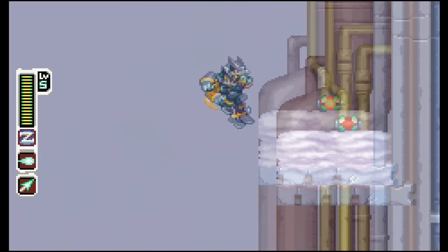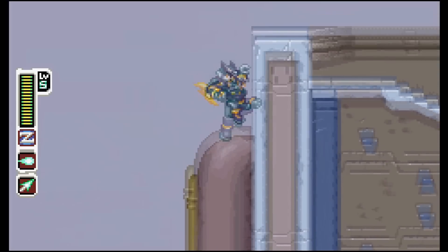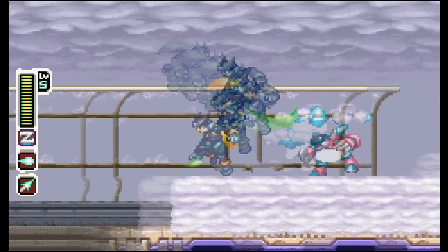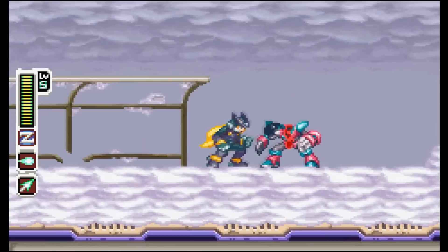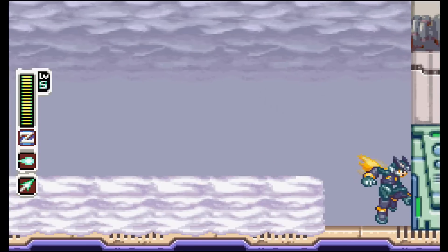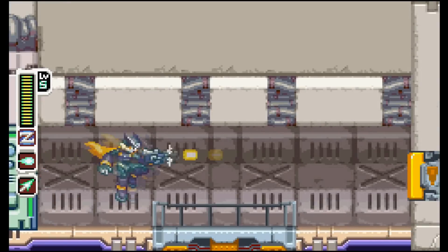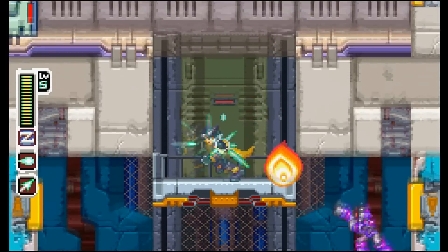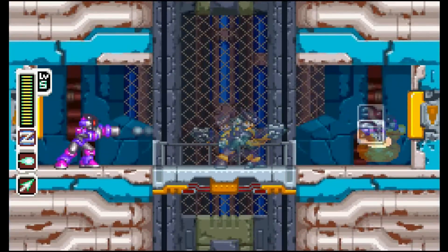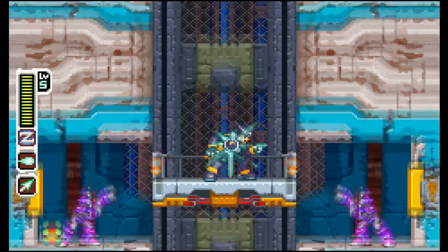Welcome back to the Mega Man Zero 4 Hard S Rank Challenge, part number 9. It's time to go back to the main stages. We had a nice little intermission with two stages — we had to take on Kraft and then go to the prison. But now we're in the hibernation chamber, which I thought was going to be one of the hardest of the eight main stages, but it turns out it's not at all.